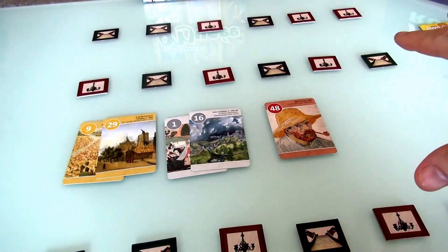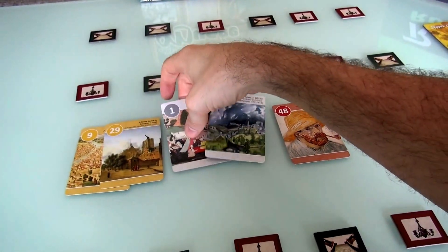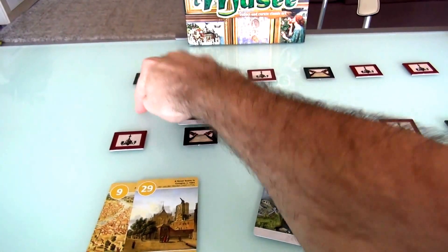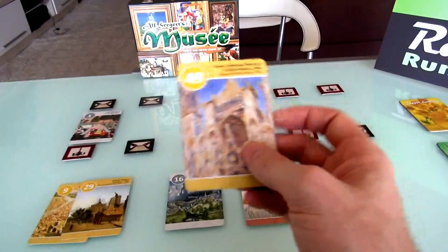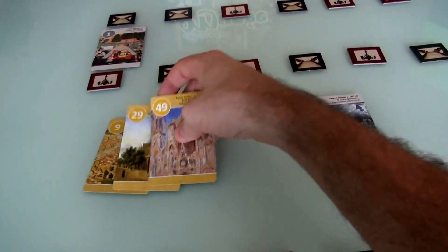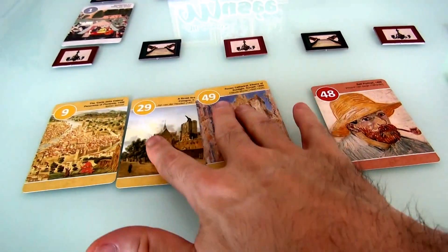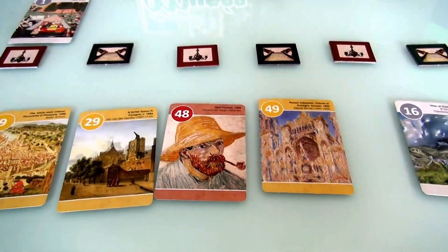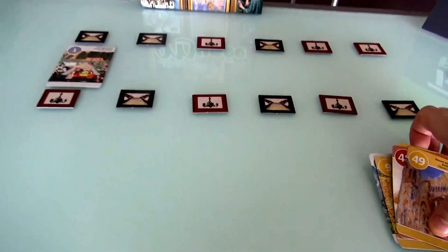Jen's going to place the number 1 all the way to the left, because if you put it anywhere else, nothing could ever go in the space to its left since there are no zeros. She places it there and draws another card — a 49. She's going to want to clump these pieces together, but already she's running into a bit of a problem: if she wants the 29 and the 49 next to each other, where does Van Gogh at 48 go? He'd have to go between the two and break up the bonus points.